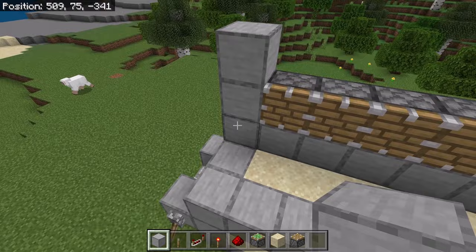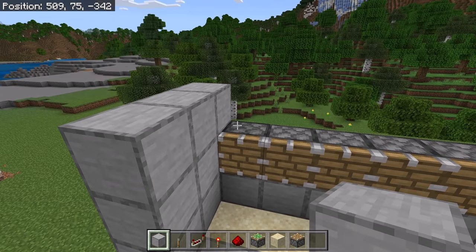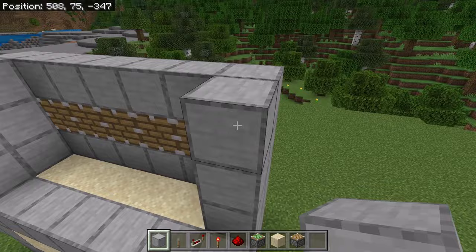After you have placed those pistons, place 3 blocks over here, 3 over here, and 3 over here as well. Then place 5 blocks over here. Now place 3 blocks over here, 3 over here, and 3 at this spot as well.